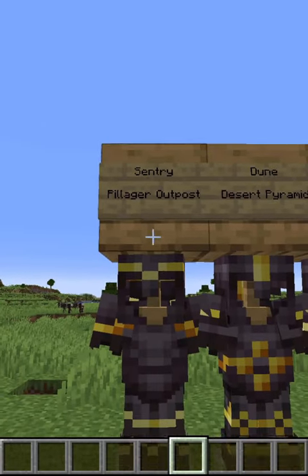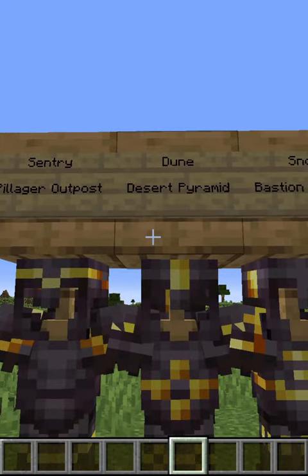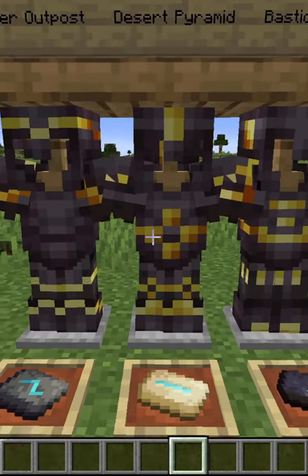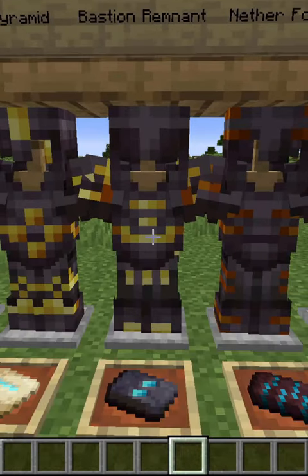Here we've got Sentry, which you can find in a Pillager Outpost. Next is Dune, which you can find in a Desert Pyramid. Here is Snout, which you can find in a Bastion Remnant.